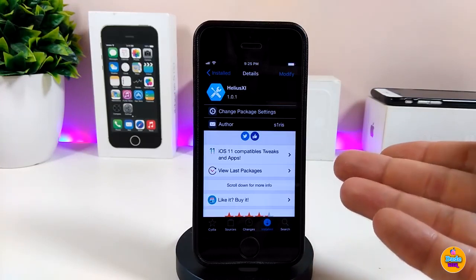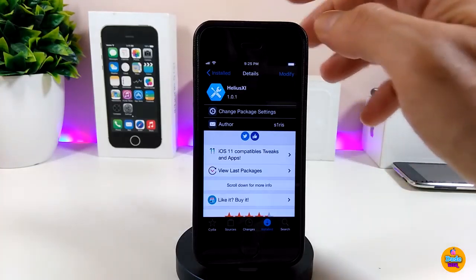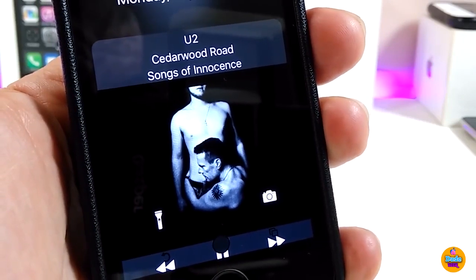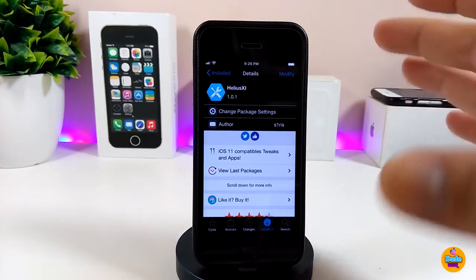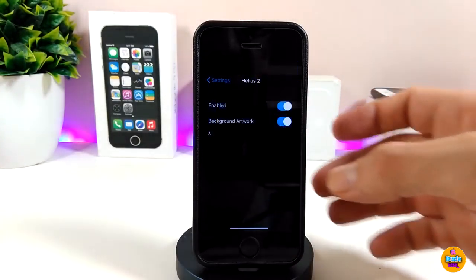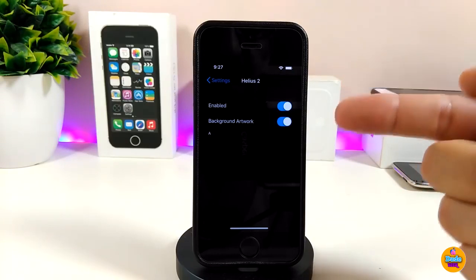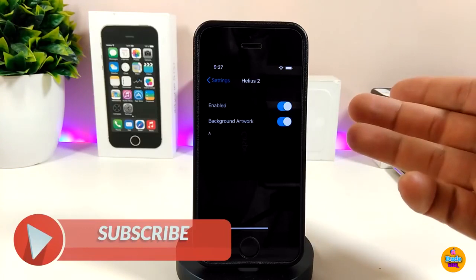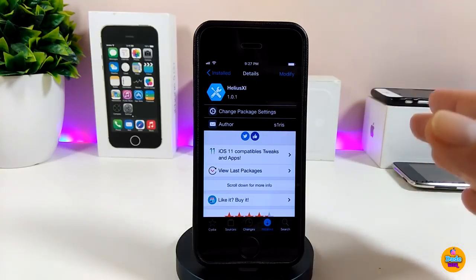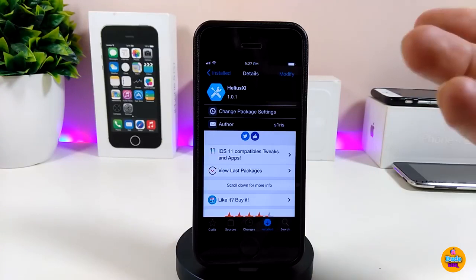The second tweak is Helix 11, which brings a beautiful media control to your lock screen. Let me show you how it looks — it brings a nice effect and nice controls so you can manage most things from your lock screen. Under settings, enable the tweak and toggle background artwork if you want. I highly recommend it — it's better than other media controls I've downloaded, so give it a try: Helix 11.